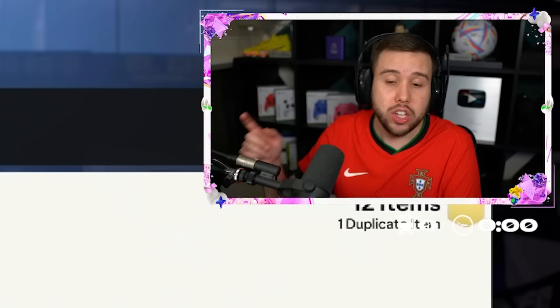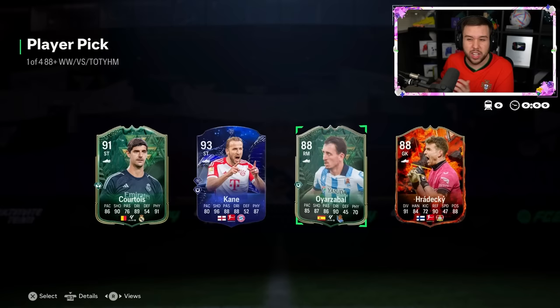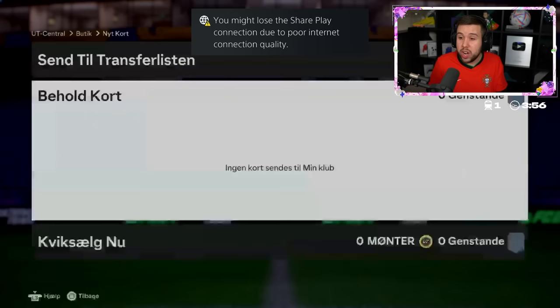Our first 88-plus one-of-four Winter Wildcard versus Team of the Year or honourable mention player pick. They literally just added another slot — it was one of three last time, now it's one of four. Requirements are an 86 and an 85-rated team. First pick: Courtois, Harry Kane. I guess Harry Kane because of the rating — 93 overall. First one isn't great, but a Casemiro from a no-min-rating pick is solid.